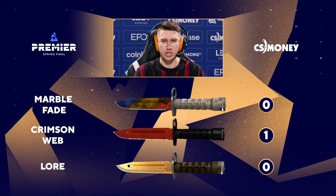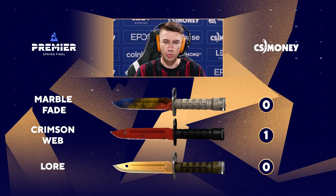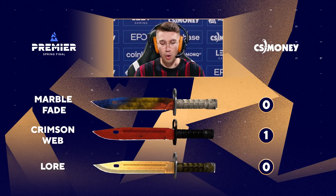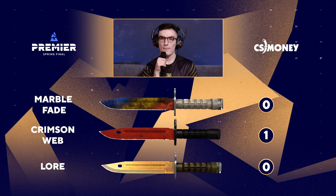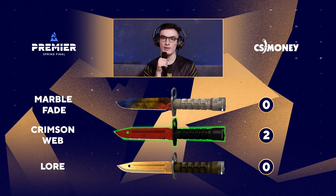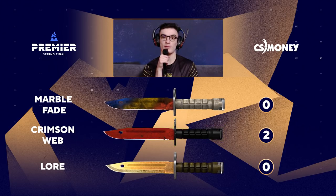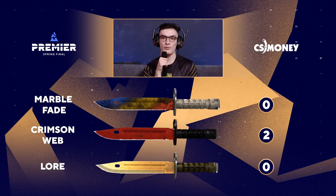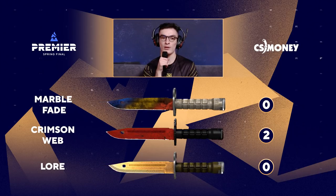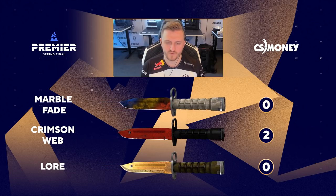It's hard to beat the best pullout animation in the game, and that's what we're masters of. So, Crimson Web, please and thank you. No argument here on the Bayonets. I think the Crimson Web is the best skin out of all three, because if you have a good float on the Crimson Web, like if it's not damaged, it's actually really good looking in-game. The Crimson Web, for sure.